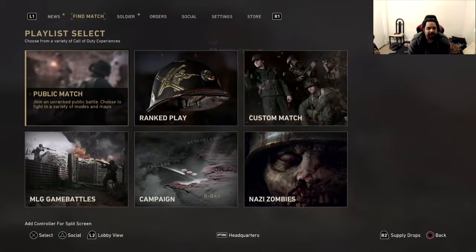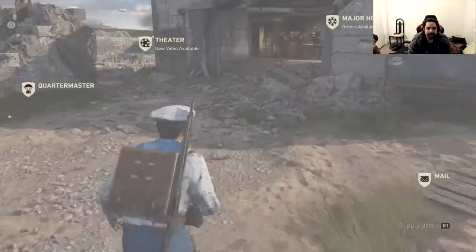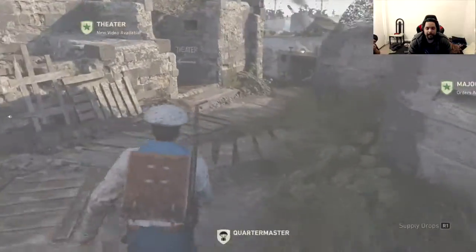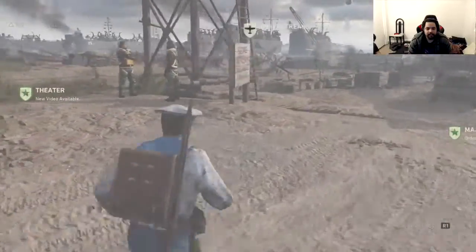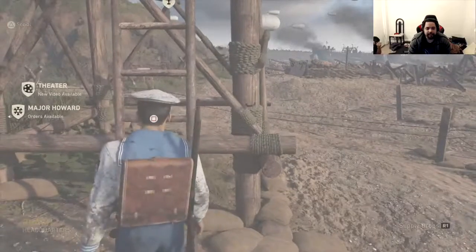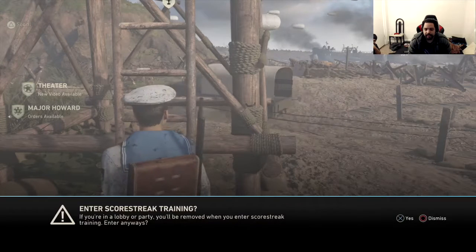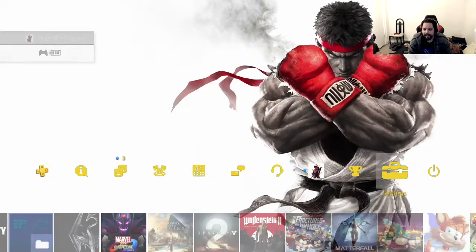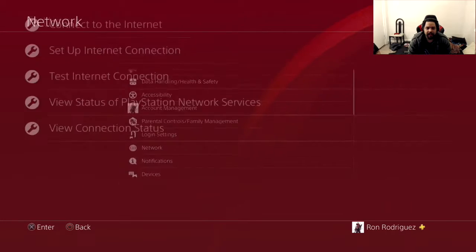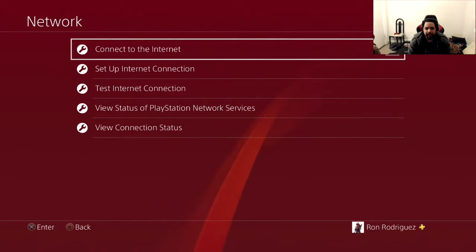It's simple. Go to custom match to unlock a secret map. This is how you do the glitch: you go straight to the tower right here, press Square, press Yes, then press the PS button. Go to the PS button, go straight to network settings, and once you're in network settings you disconnect from the internet.